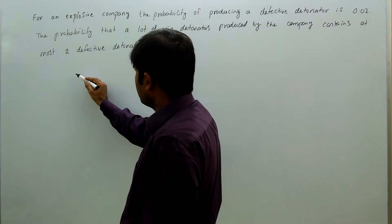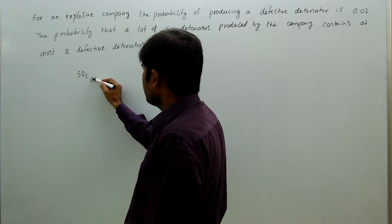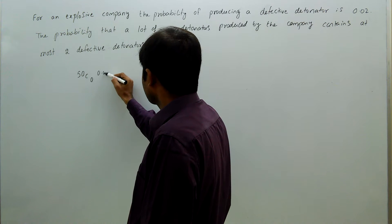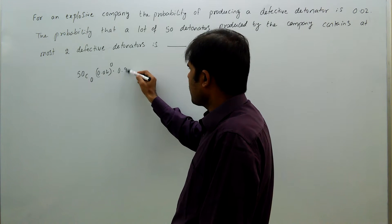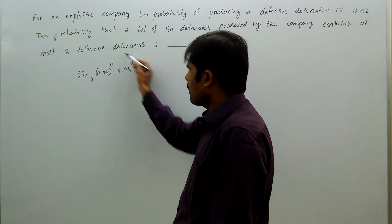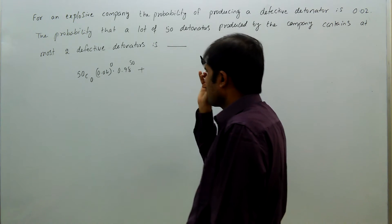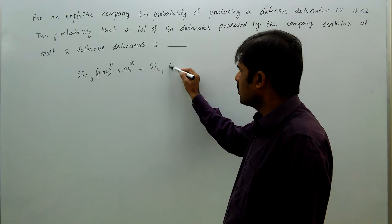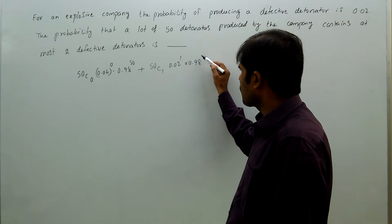For 0 defective detonators: 50C0 × (0.02)^0 × (0.98)^50. For 1 defective detonator: 50C1 × (0.02)^1 × (0.98)^49.